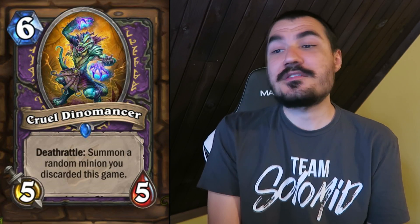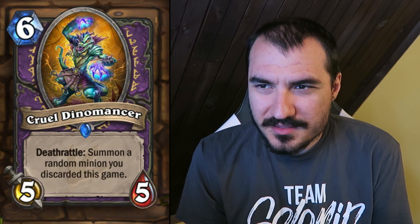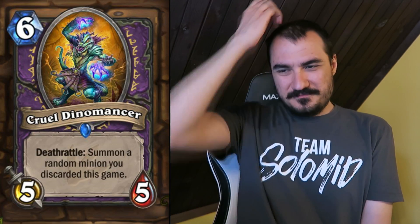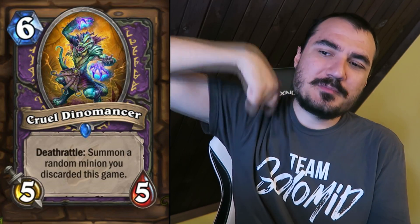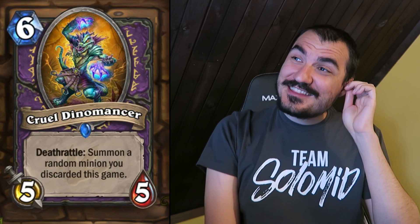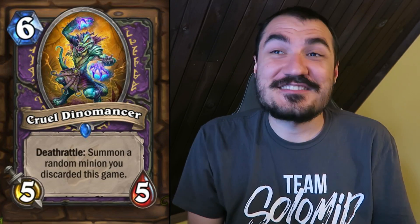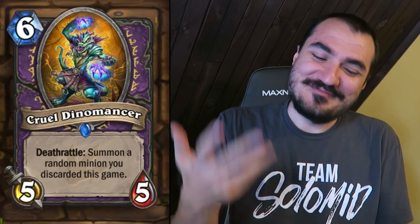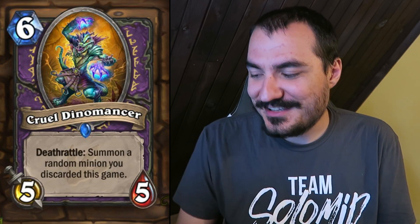Cruel Dinomancer: 6 cost 5/5. Deathrattle: summon a random minion you discarded this game. Pretty interesting stuff. The main thing I think about when I see this card: if somehow you can discard itself, it'll just keep summoning itself constantly. Hypothetically, if you had a control deck with a bunch of control spells, two of these, and N'Zoth — and you cycled this on itself like 6 times — then you play N'Zoth and get another 6 of these, and those can't be removed again. Some really, really wild stuff. I'll have some fun with this one.